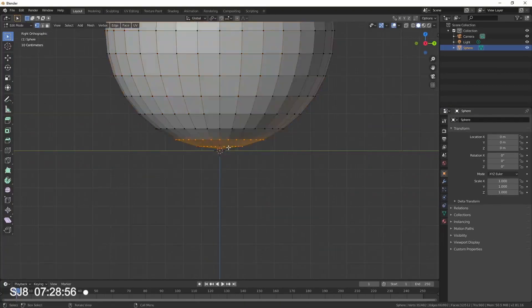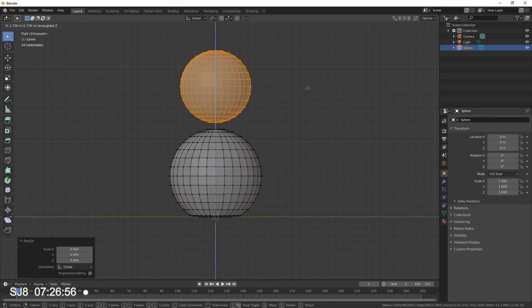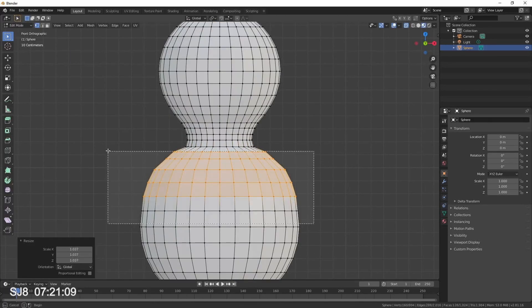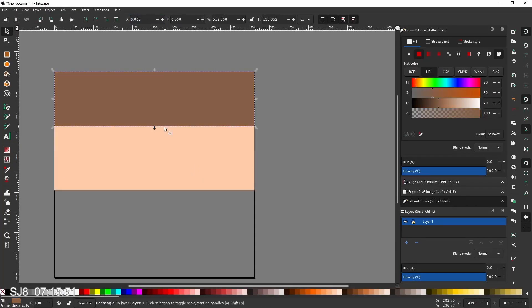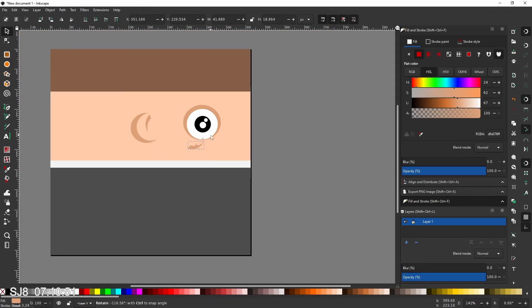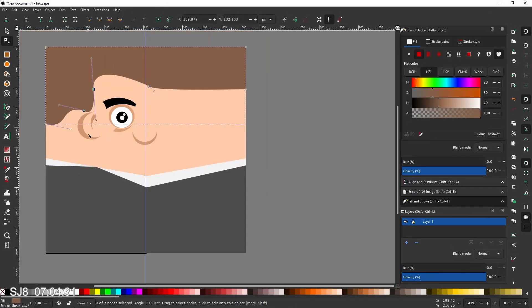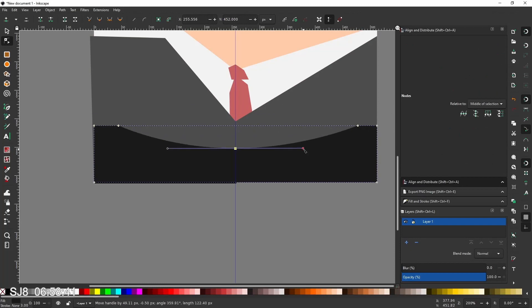I open Blender and fashion a generic pawn out of a couple of spheres — shaped somewhere between a nesting doll and a chess pawn — to share between all my models. Then I start texturing in Inkscape, starting with the CEO: hair, skin, suit, tie. I only draw the left side and will mirror it in Blender.